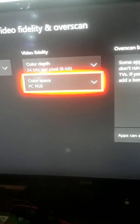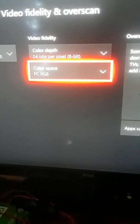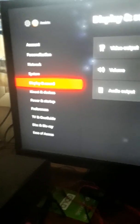They're gonna ask you some questions like 'Do you want to change it? Are you sure you want to change it?' Hit yes. The first time they're gonna ask you those questions, you're gonna hit yes and have it set as PC RGB.